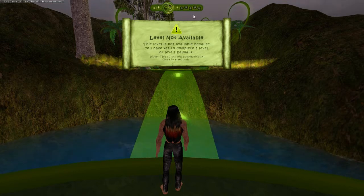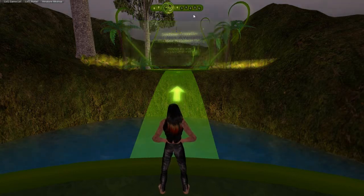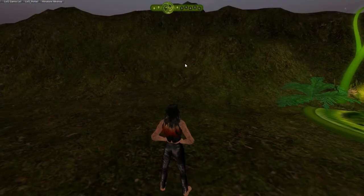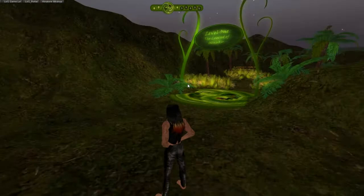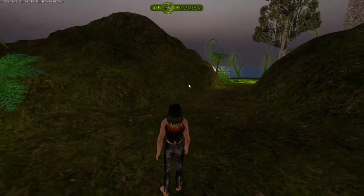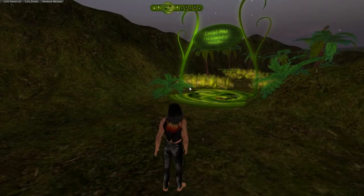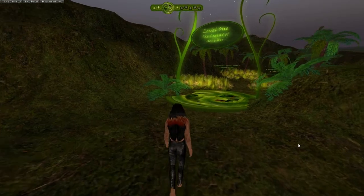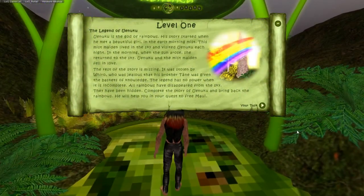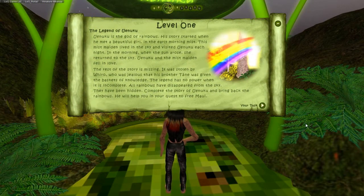Let that fade off and then we'll teleport directly to the first level. You could have walked here — if we turn around you can see where the landing pad is, and there's still that option to walk to each of the levels. In terms of speeding up gameplay I wanted to teleport directly to each one. As you go through the archway you get the narrative for that level.